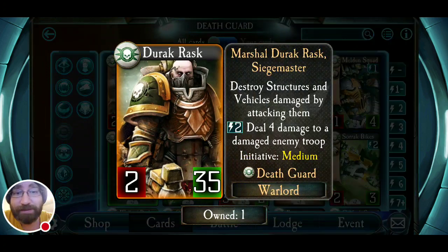In addition to that, I think Durak Rask, who has a medium initiative — the highest in Death Guard — just has a better ability all around. He's a Siege Master, and he destroys structures and vehicles when he damages them on attack. Straight outright destroys them — it doesn't matter how much health they have left. It does not work if the structure or vehicle is shielded or drop-potted, so he does actually have to do damage. And then his active ability for two energy deals four damage to a damaged enemy troop.